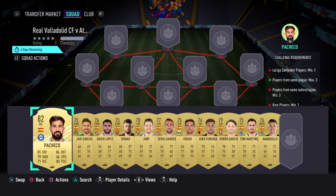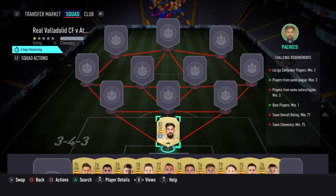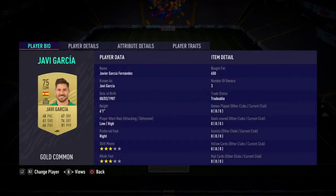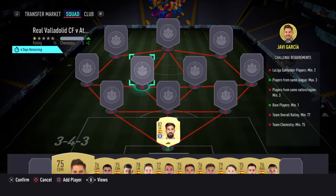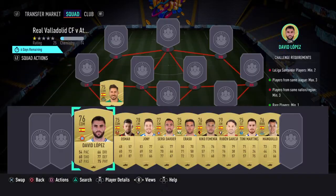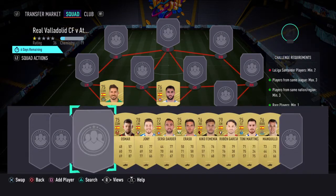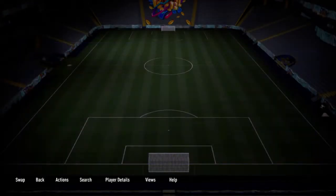I'll just go through all the players and how much I've bought them for. In goal, we've gone with Pacheco, who costs 1k. Our left centre-back, we've got Javi Garcia, who costs 650. Central centre-back, we've got David Lopez, who costs 600. And then right centre-back, we've gone with Osmar, who costs 650.